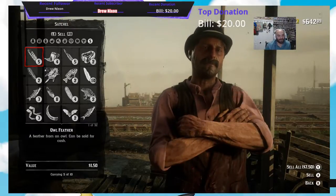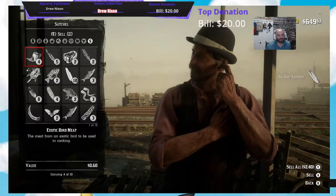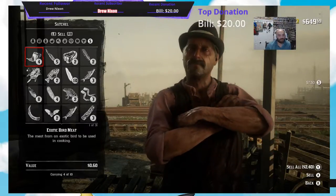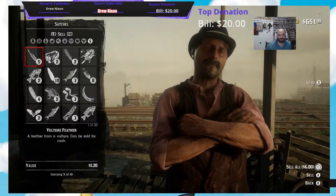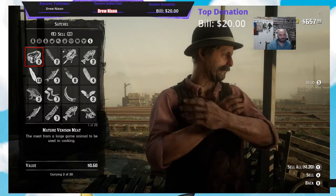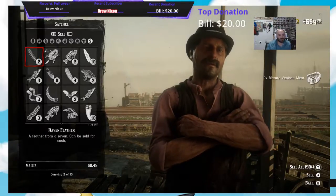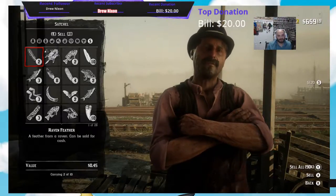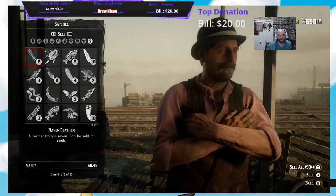$7.50 for the Owl Feathers. $2.40 for the Exotic Bird Meat. $6.00 for the Vulture Feathers. Only $1.20 for the Mature Venison Meat — there's two of them. I only got two Raven Feathers, $0.45 a piece.